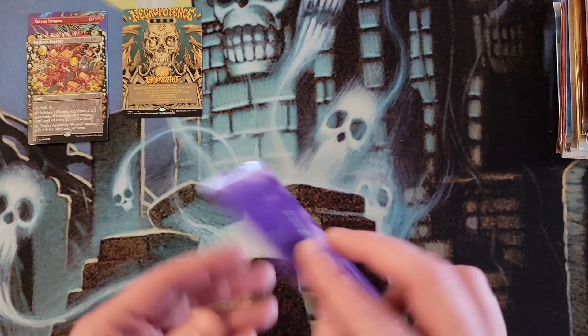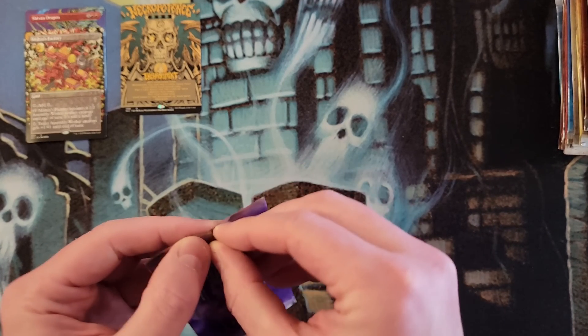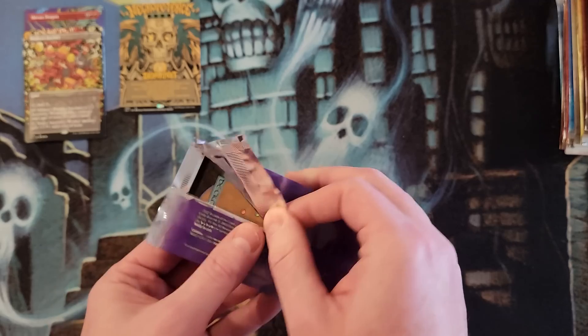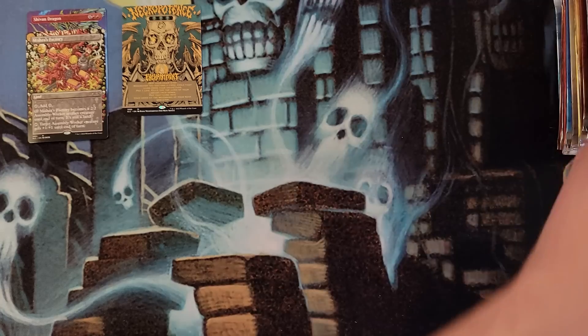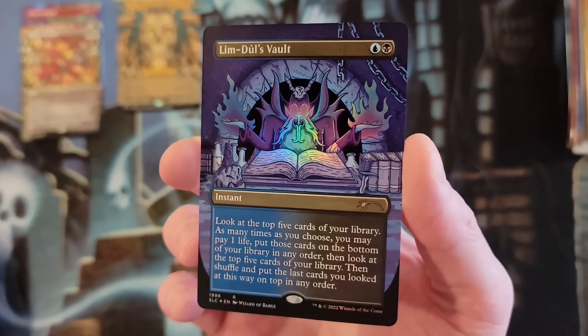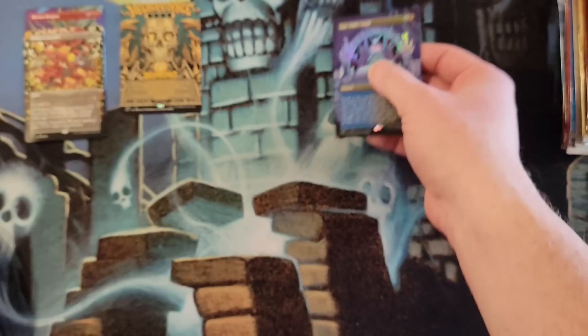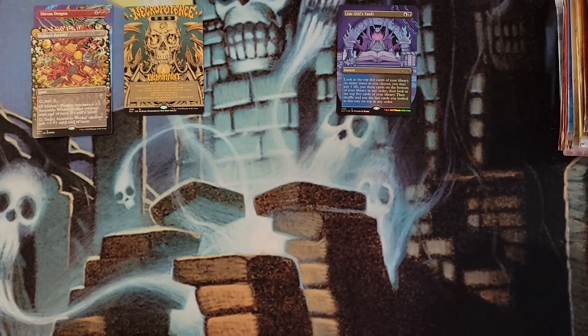1996. We got some Alliances. The card was Limduel's Vault. I did get a foil Limduel's Vault last time. This feels very not foil... it is foil! So back-to-back foil Limduel's Vaults. We'll make a little foil pile over here. That's interesting.